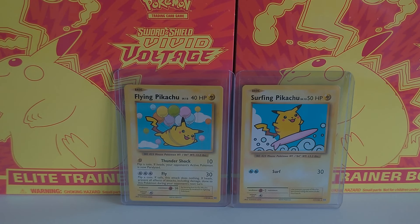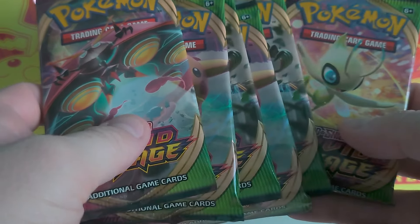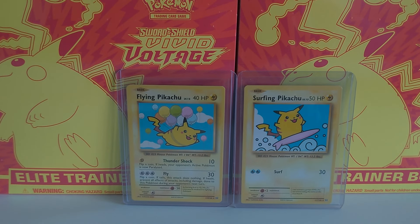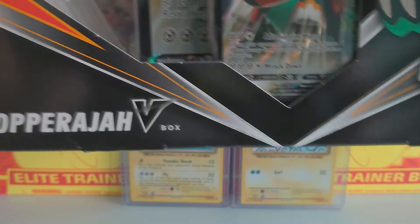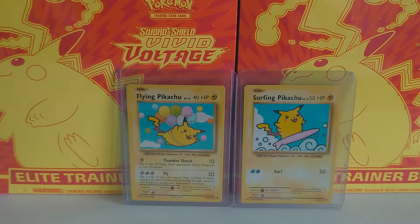Hello everyone and welcome back to another video of Pringle Pokepools. Today I have got some more Vivid Voltage because we are looking for Mr. Rainbow Rare Chew in the background there. I've also got for the channel today a Copperajah V-Box. I'll be opening that up as well, and probably in next week's video I'll be undoing some more Pokemon V tins.